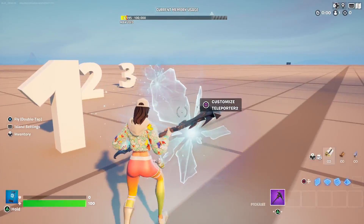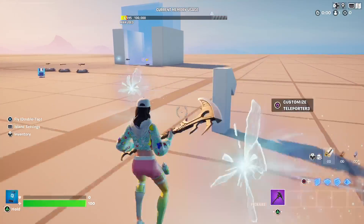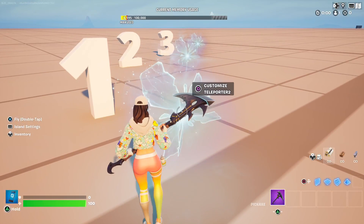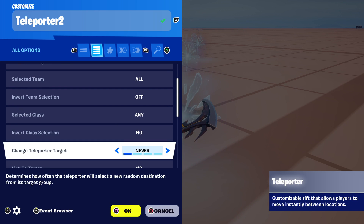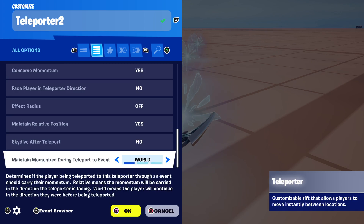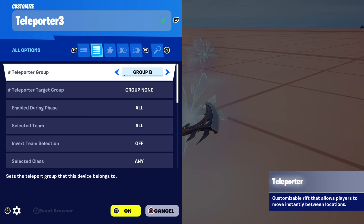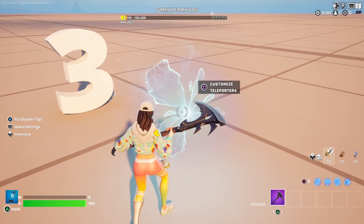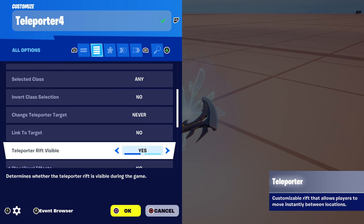Now each individual teleporter that you need to place in different areas — or wherever you want players to spawn, whether in different areas or in the sky — needs to be set like this: teleporter group should be B, and 'Change Teleporter Target' should be set to Never. No functions, no events. All the individual destination teleporters are also teleporter group B — they're all the same settings.